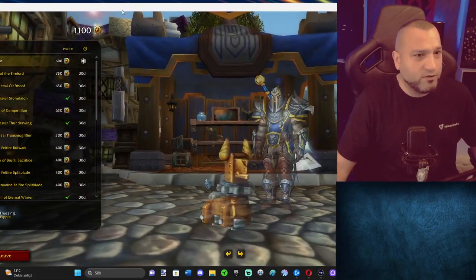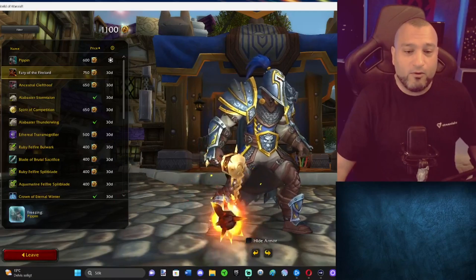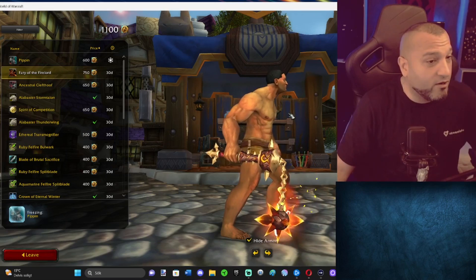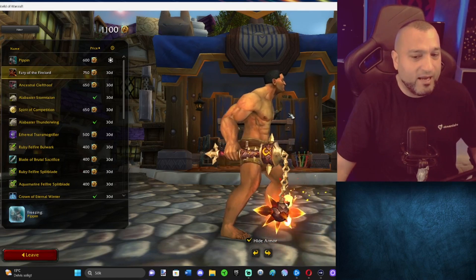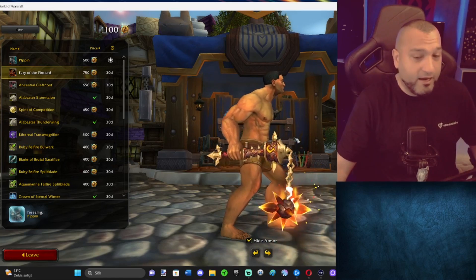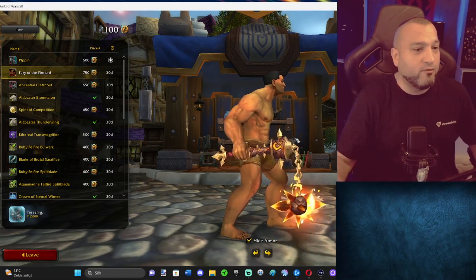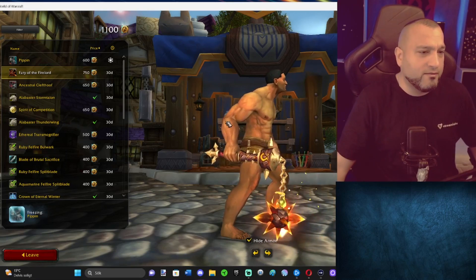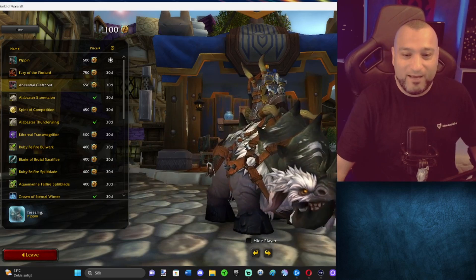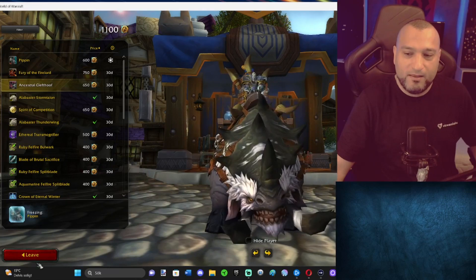Let's see what they have to offer. Fury of the Fire Lord — let's hide the armor so we can see how it looks properly. This one we've seen in earlier Trading Posts and now it's back, which is great because I never bought it the first time. If you're not a paladin and haven't done the Legion thing, you've never seen or worn these kinds of weapons before — now you can without being a paladin or doing that quest line. Clefthoof — we saw this a long time ago, back in Draenor times.